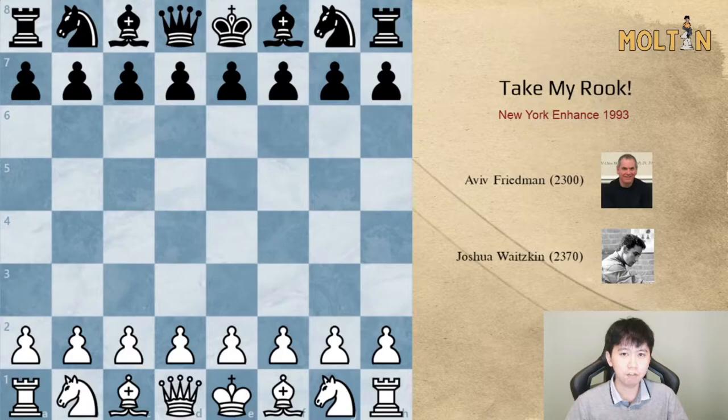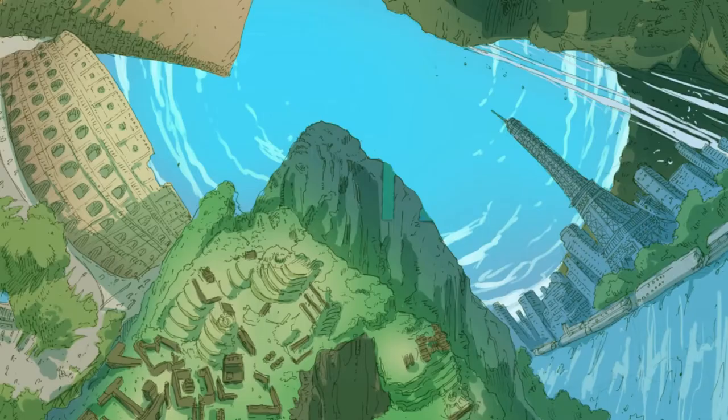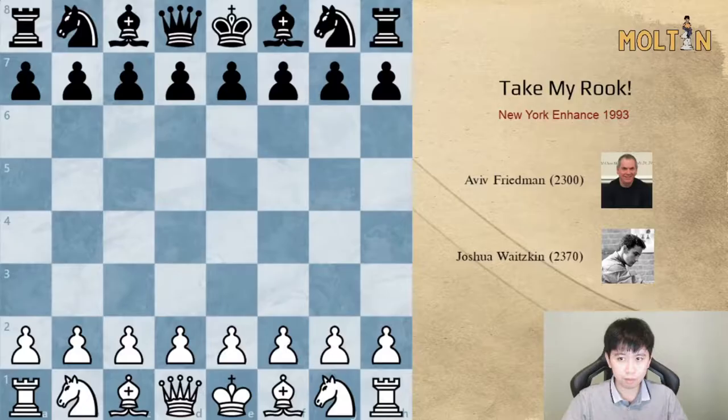Hey guys, Molson here. The following game was played in 1993 between Josh Waitzkin and Aviv Friedman in New York. The reason I'm showing you this game is because it's very relevant to the next video. It was one of the first lines I learned against the exchange French, which scored very well, and I also used a similar idea in many other IQP-type middlegames.